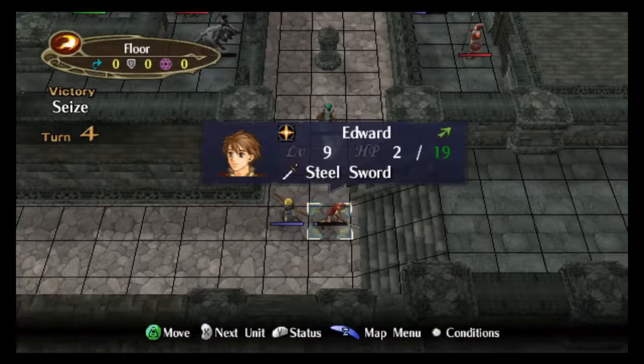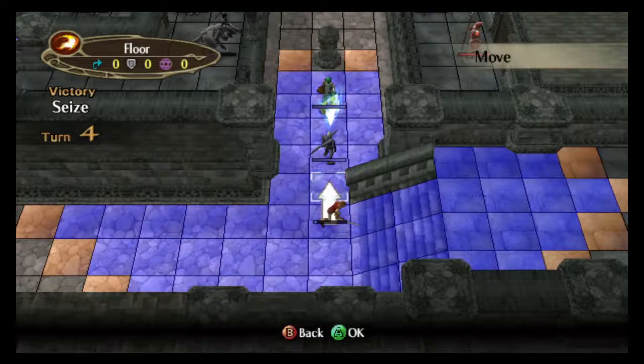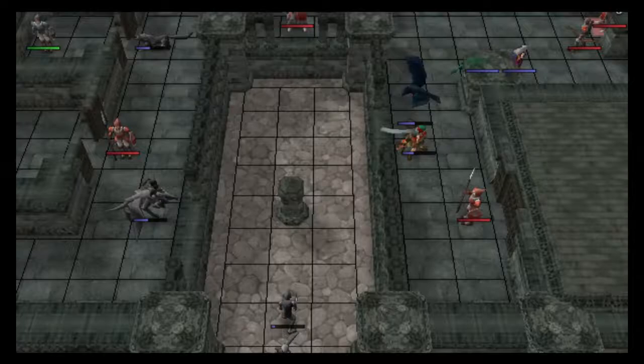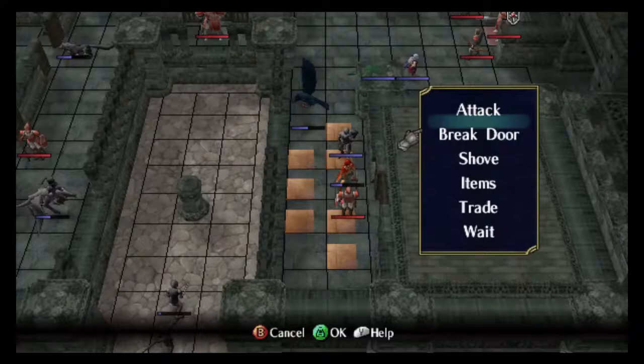From here, the only thing left to do is move your units forward. If somehow you could have shoved Sothe another time on this map, you would have been able to break the door that Tormod's adjacent to, and Tormod could have changed movement paths, but obviously I didn't have that. Tormod breaks a door, and obviously I miss out on one door break, but it doesn't really matter. Bonus experience isn't actually that important.